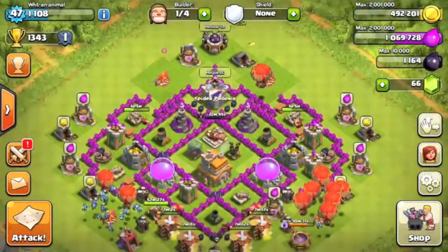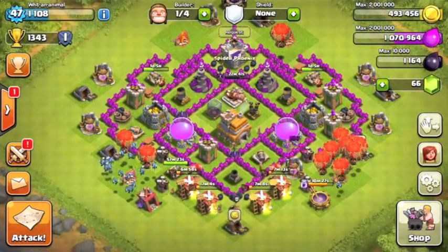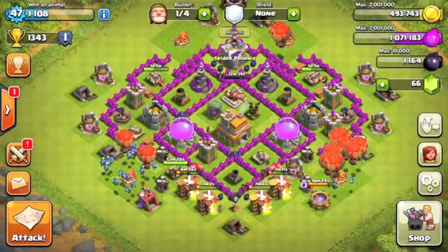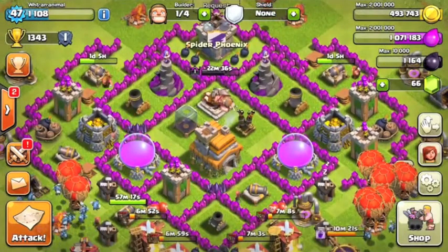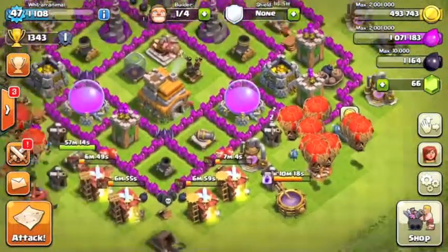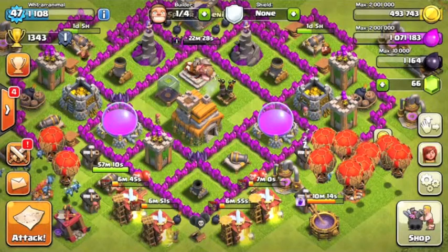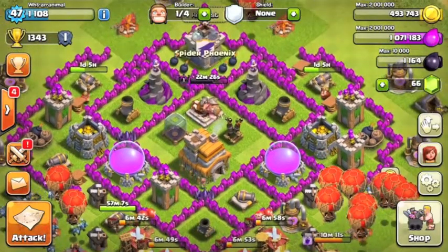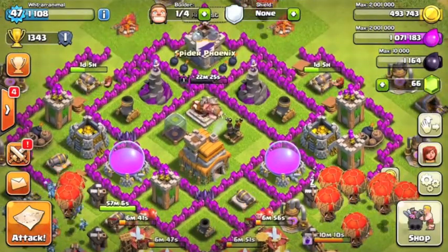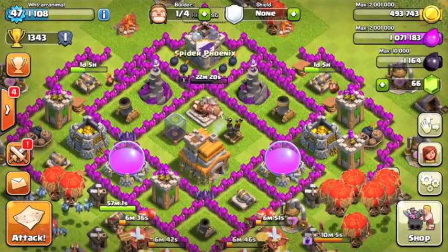There you have it — another raid from Town Hall 10. Stay tuned for more episodes. Gemming episodes will be coming out soon. As you can see, my balloons are level four while his are level six. I'm going to have some pretty funny fails from our clan coming up. See you next time — peace!